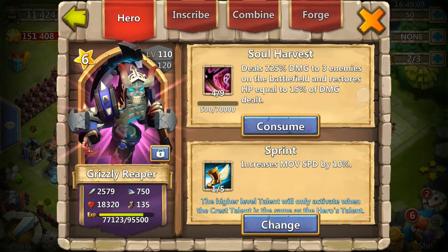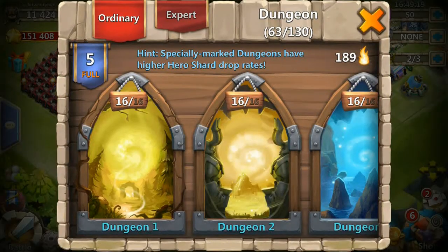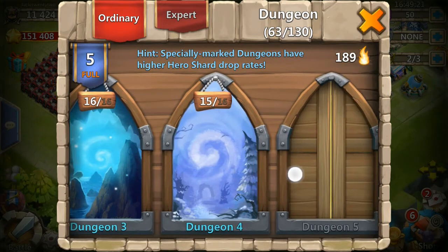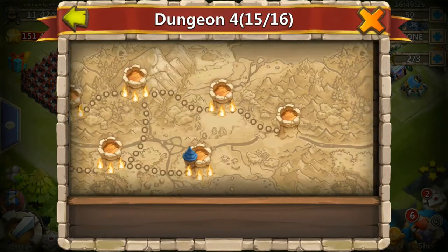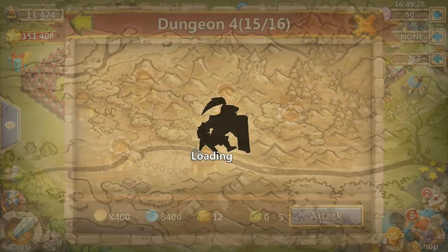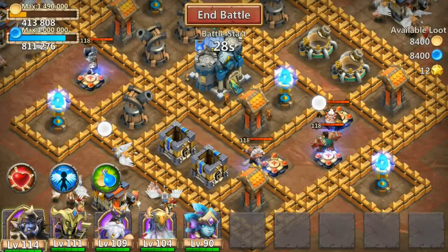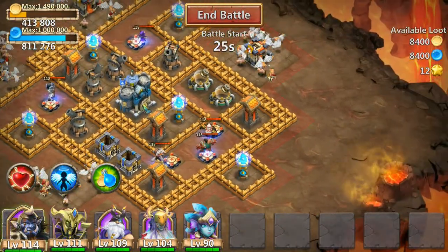I'll be replacing Reaper with Siren. I also have a Grizzly Reaper — he used to be where she's at now at the base. At 4 of 9 he only targets three enemies, though he's still good for expedition. Let's go into dungeons — we're not really active on this account so we don't do a lot of dungeon quests.